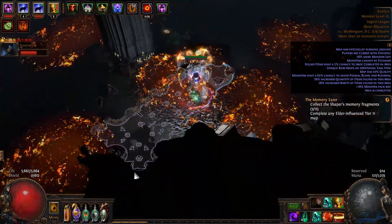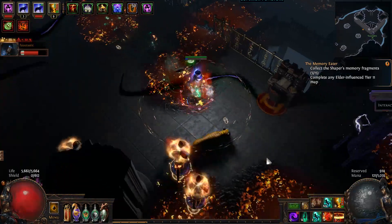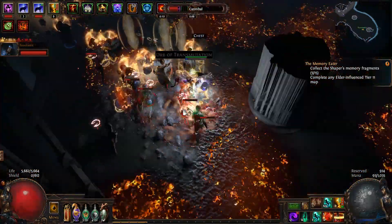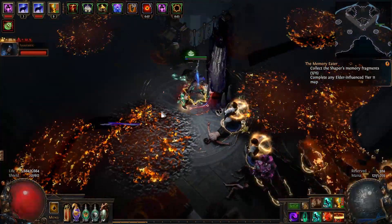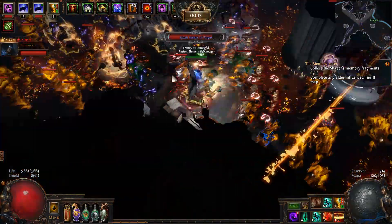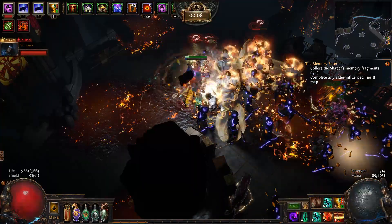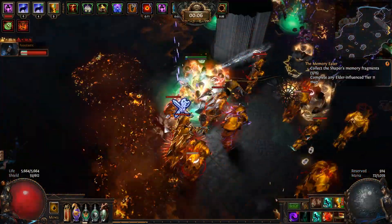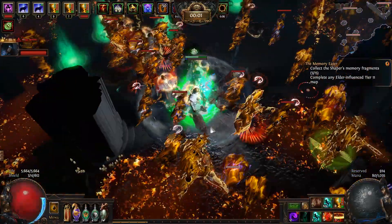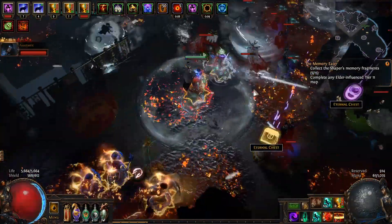So a Vaal Orb can either break your map, or it can completely reroll it into another rare, or it can turn it into an 8-mod map — so it's like a rare map with 8 mods. Or it can make it go up one tier. So it made the map go up a tier. I clicked the monolith, that's it.